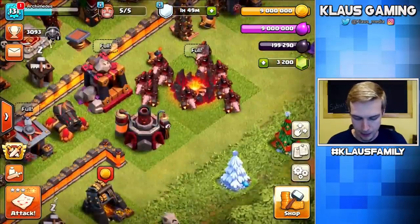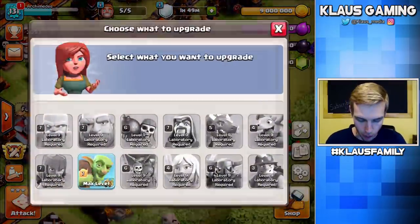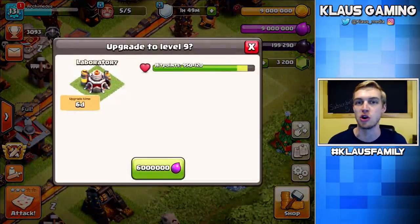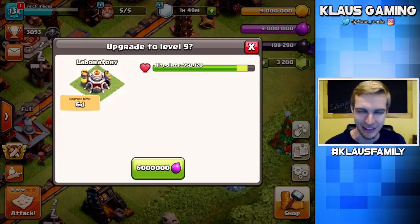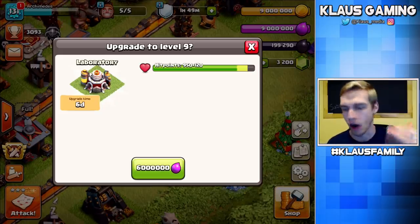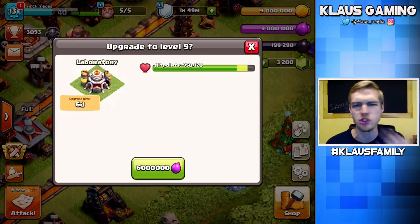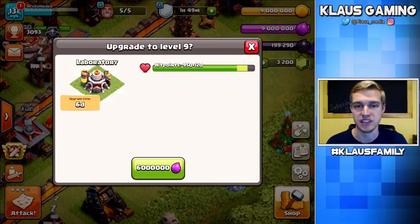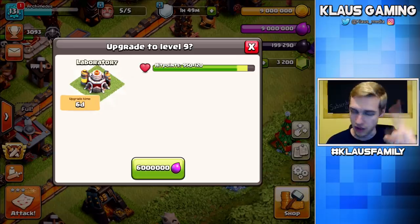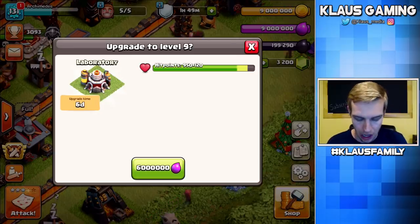You get new things like the Grand Warden, several new defenses including 25 new walls, the Eagle Artillery, and the Tornado Trap. The first thing you absolutely must do on day one is upgrade the Laboratory. That is always, always going to be the first priority, because the Laboratory leads to stronger troops, and stronger troops lead to better attacking. So we're upgrading the Lab to level 9 — going in 3, 2, 1, bam.